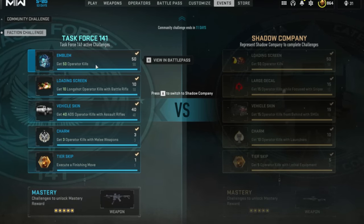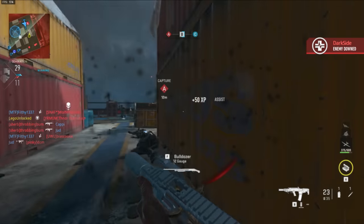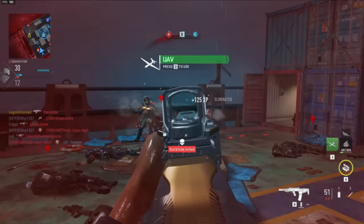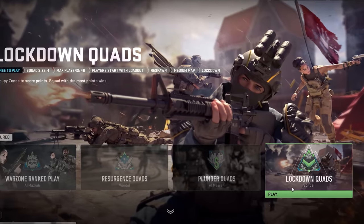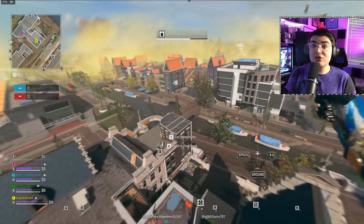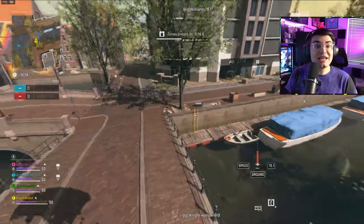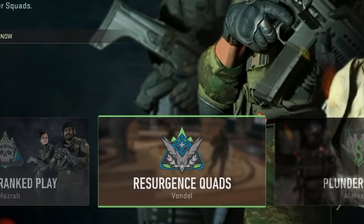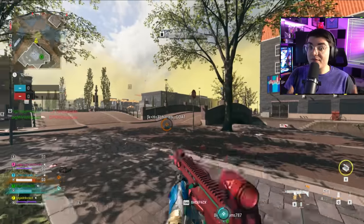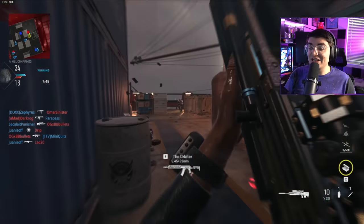For Task Force 141, the first challenge is to get 50 Operator Kills — this is simple, just play Shipment. If you don't own Modern Warfare 2, I'd recommend the Lockdown Warzone mode: it's a small section of Vondel with respawns and objectives, so all players funnel into one area. Plunder and Resurgence also work, but Lockdown is the quickest. If you own MW2, Shipment is the way to go — almost all these challenges can be done in a single game.